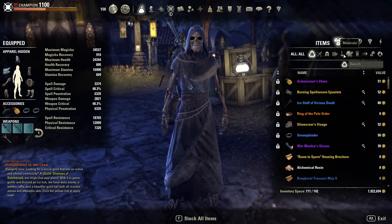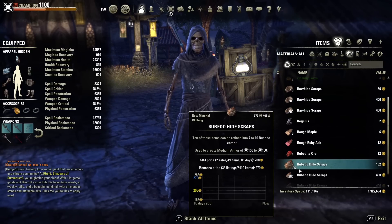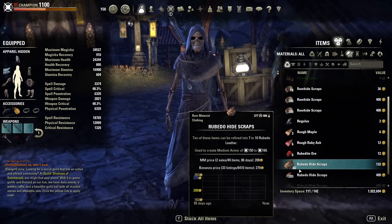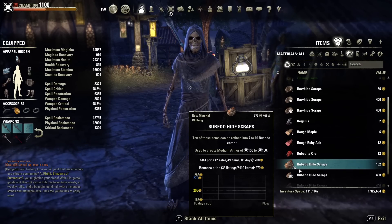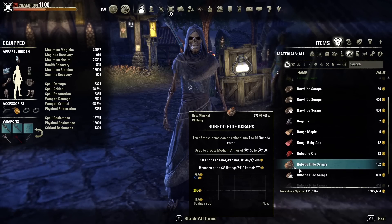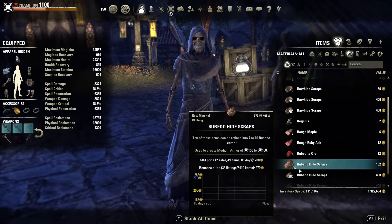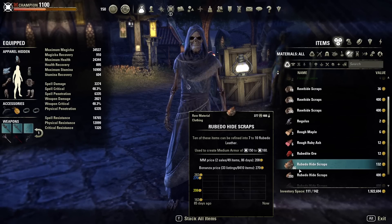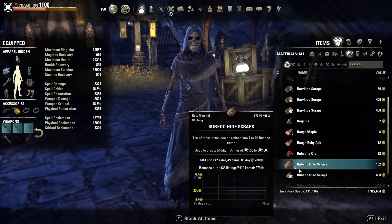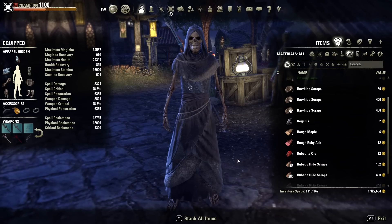After farming hide for an hour I ended up with 418 rawhide scraps and 466 rubato hide scraps. While I do have rawhide scraps I'm going to count them as rubato hide scraps when calculating the full value just because I don't have the skill upgraded. This won't make too big of a difference for me — I don't really mind making less gold at the moment because I need my skill points.